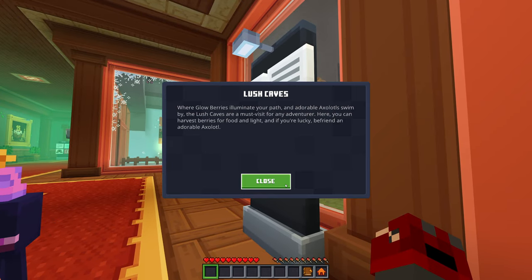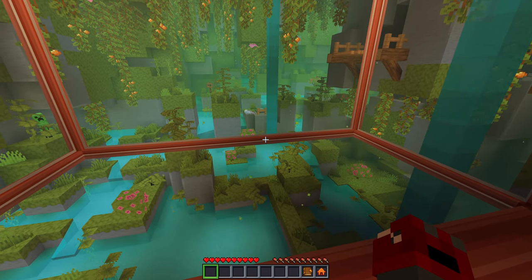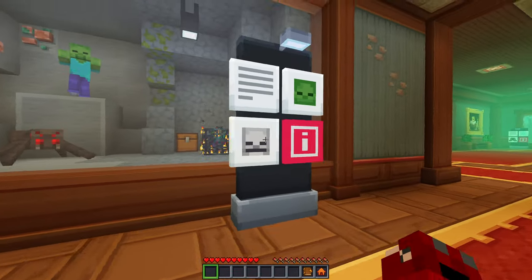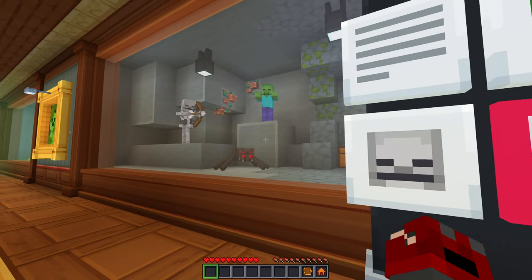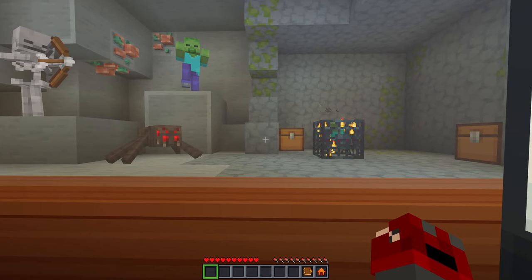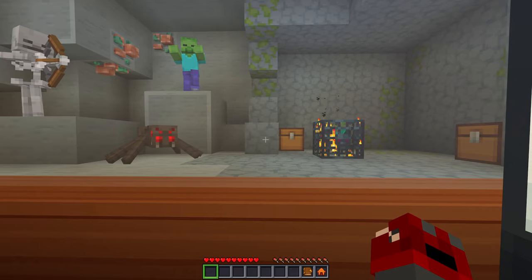Lush caves: where glow berries illuminate your path — I love those — and adorable axolotls swim by. The lush caves are a must-visit for any adventurer; here you can harvest berries for food and light, and if you're lucky, befriend an adorable axolotl. Monster spawners: a rare delight to the avid cave explorer. Monsters spawn when you are within 16 blocks of the spawner, appearing in a nine-by-three-by-nine area around it. Placing a single torch will disable the spawner.